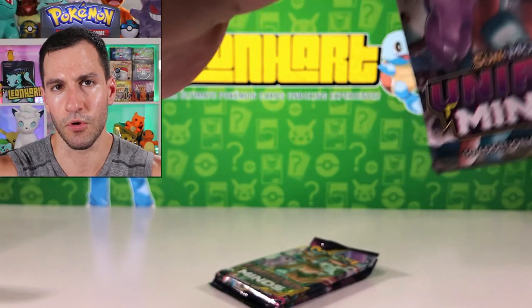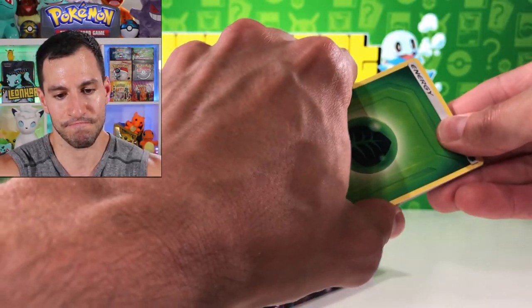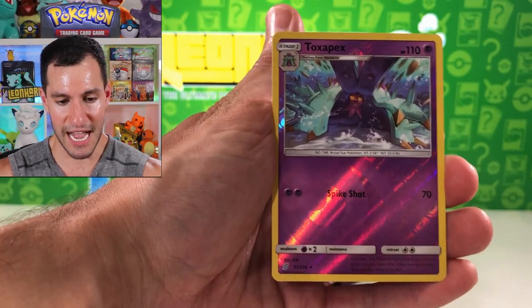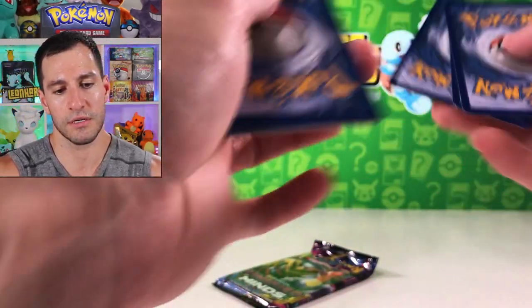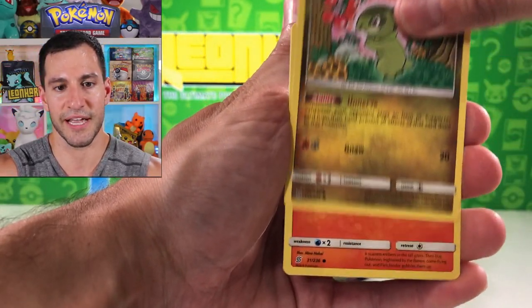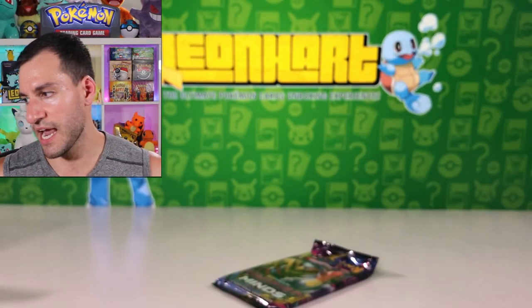Tornadus, Jynx, Cottonee, Fomantis, Sewaddle, Mareanie, Litwick, and Exeggutor. I think there's a full art Exeggutor as well — I saw somebody pull one and it looks pretty cool, he's on the beach. He loves the beach. Lightning, leaf energy — continuing on, we've opened up a lot of packs today. Still haven't really pulled anything crazy. Toxapex and Camera — the All Night Camera party giving us a little hope. Four cards, fighting energy. Fire energy again — it is really hot outside here in Texas.